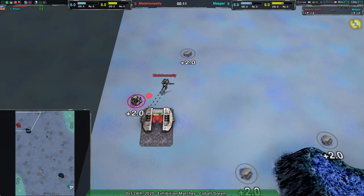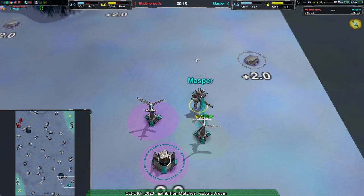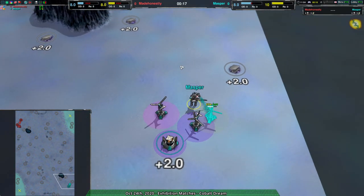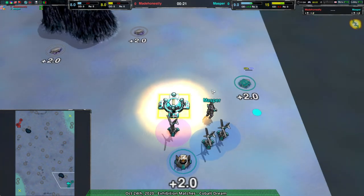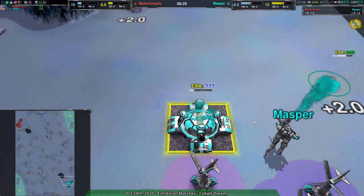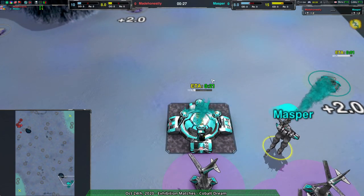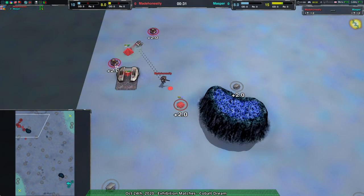Made Honestly going for Hovercraft and Masper going for wind generators. Well, it's a short game anyway. Masper going for gunships — that's a sign we are not dealing with... okay, so these are newer players. But I like to showcase some newer players from time to time to see what ideas they have.